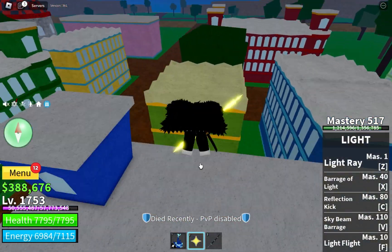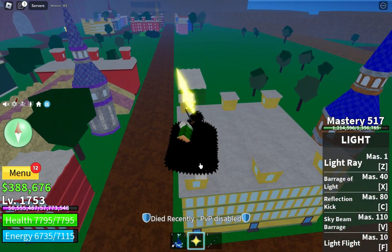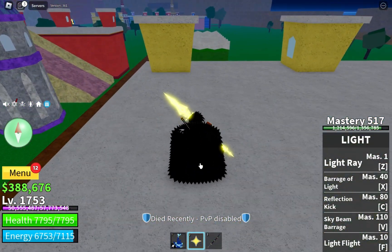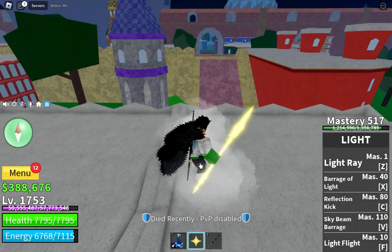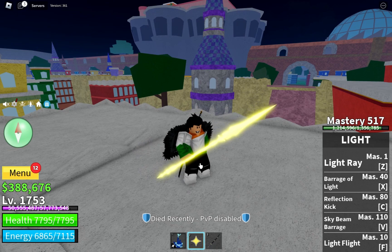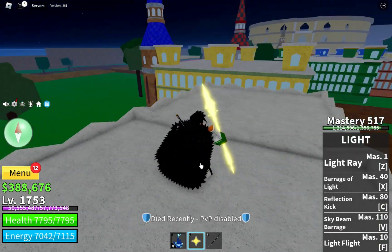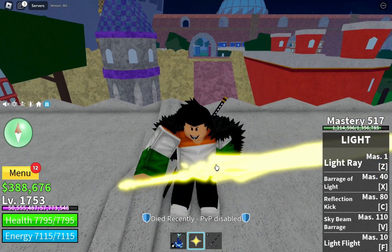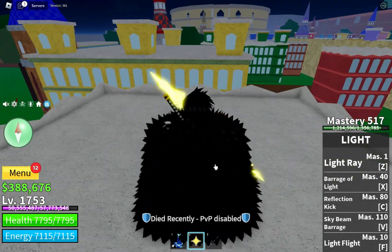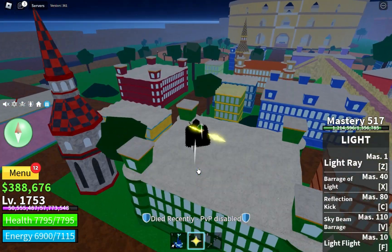To find this chest, just hop on any server. You can be in any sea — first, second, or third sea — there is no need to worry. You can find it anywhere because it spawns at the place of a normal chest.